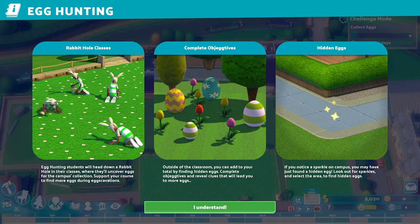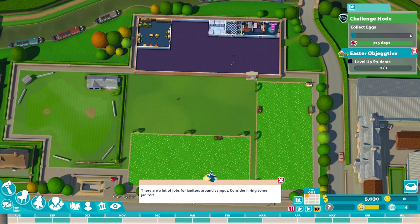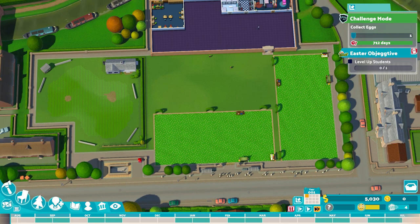Egg hunting students need to head down a rabbit hole in their classes where they'll uncover eggs for the campus collection. Outside of classrooms, you can add to your total by finding hidden eggs, completing objectives, and revealing clues. If you see a sparkle, pick it up and gather a seasonal egg — that increases your tally. For our gold objective we need 700. My advice is to aim for around 200 at the end of your first year. We have two years for this one.